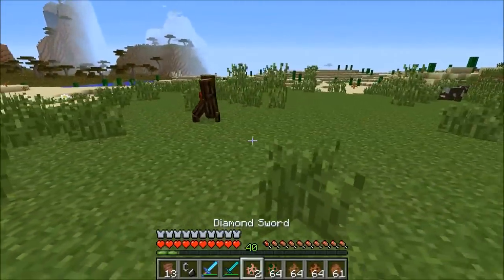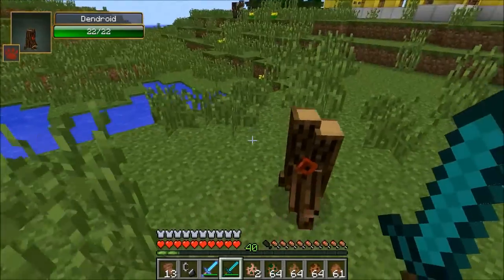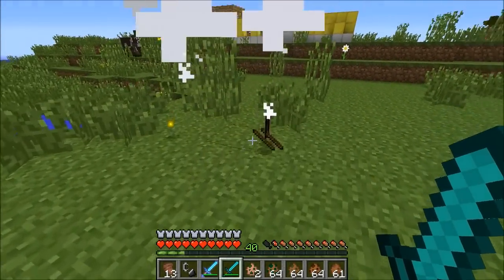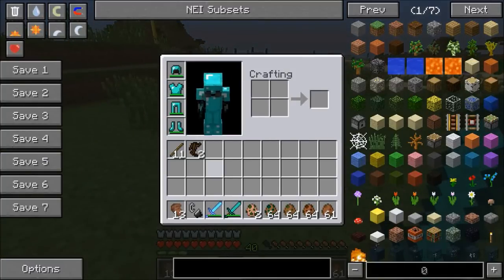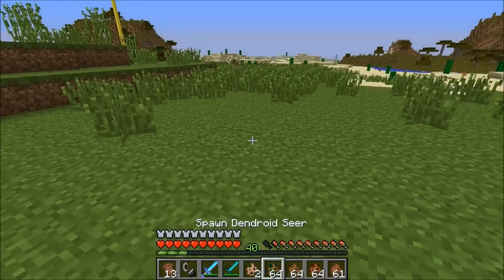You can just run around in a circle and pick up all his sticks. When I kill him, he dropped a bunch more. In total I got 11 sticks fighting one of those, and some Dendroid roots which are used in crafting recipes too. So he is by far the weakest one.